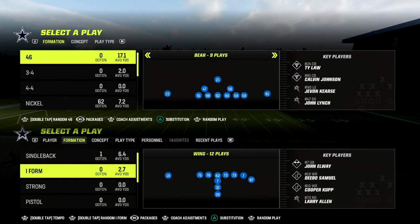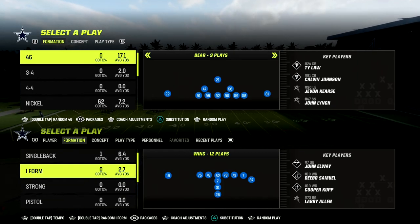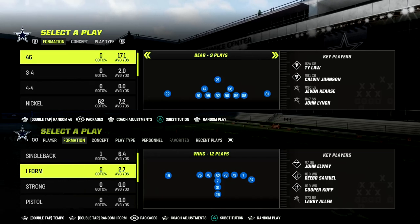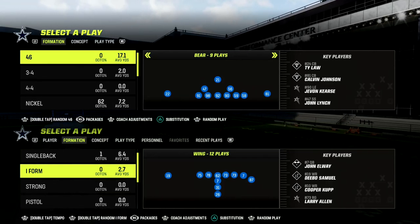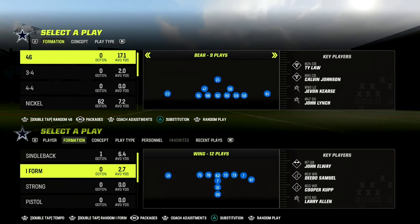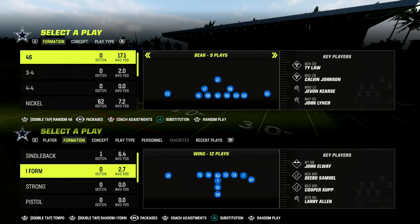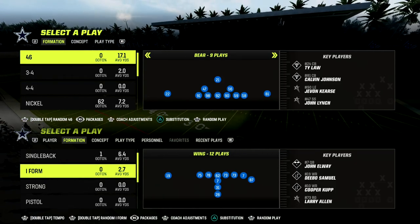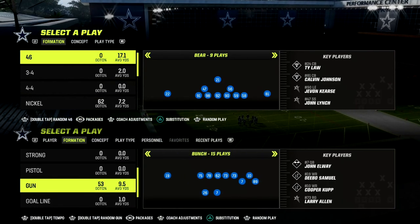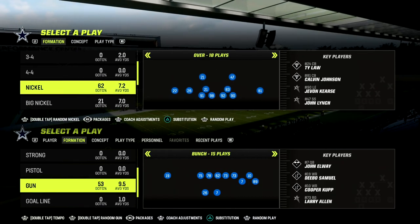In this video I'm going to show you the best zone beater in Madden 23. You might have already noticed that the meta in Madden is shifting from a man coverage focus to a zone coverage focus. This play comes out of the Washington offensive playbook. If you want to get my Washington offensive ebook, join our Patreon — the link is in the description for just 10 bucks, where you can access all of my Madden 23 offensive and defensive ebooks.